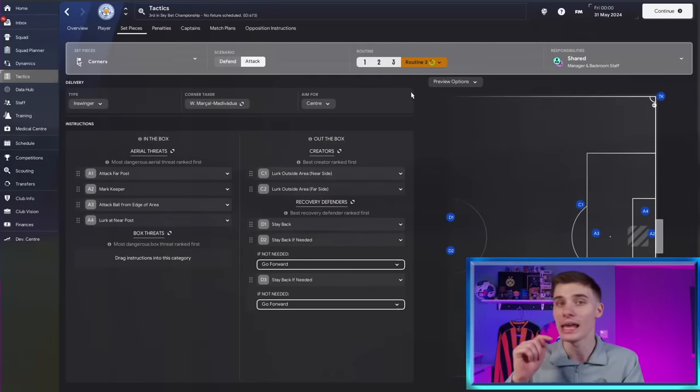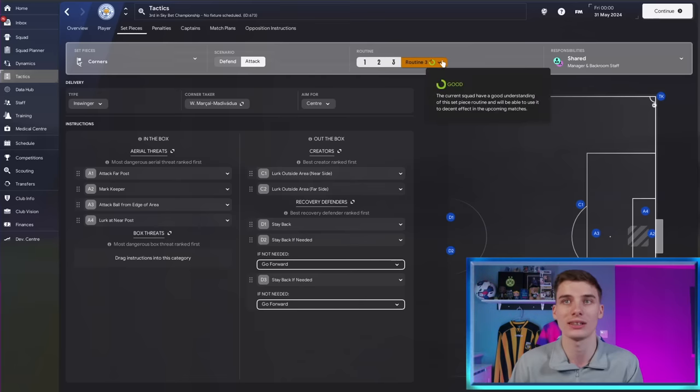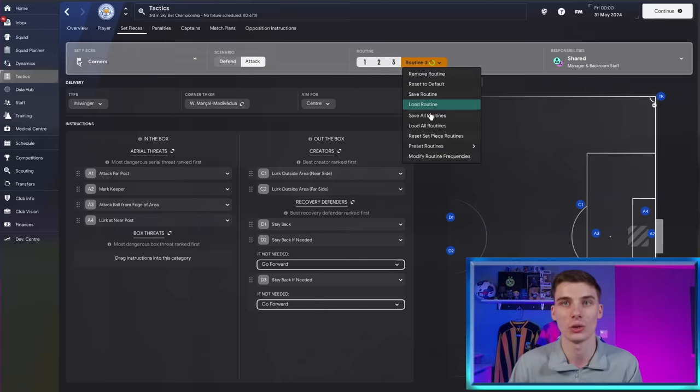You can have some routines more frequent and short corners less frequently. Once you've set them up, you never have to do it again - click the dropdown, save routine or save all routines, and next time you join a save you can load all routines straight in, no matter what team you're playing with. It takes a few minutes and then you're set for the entire FM save.